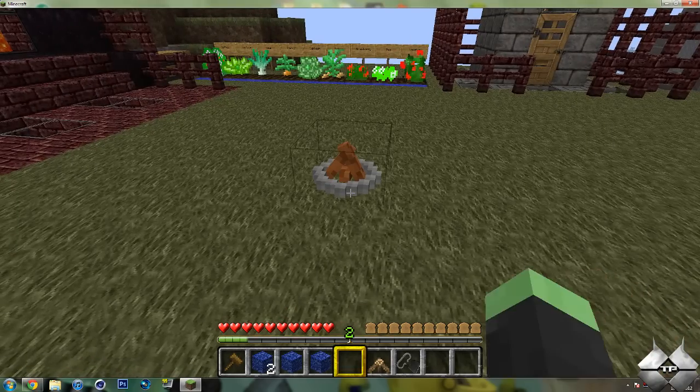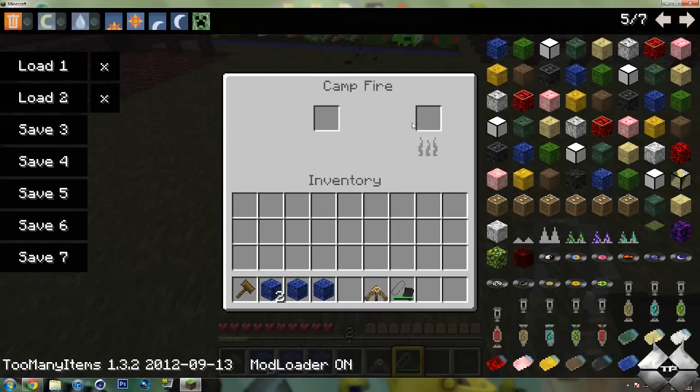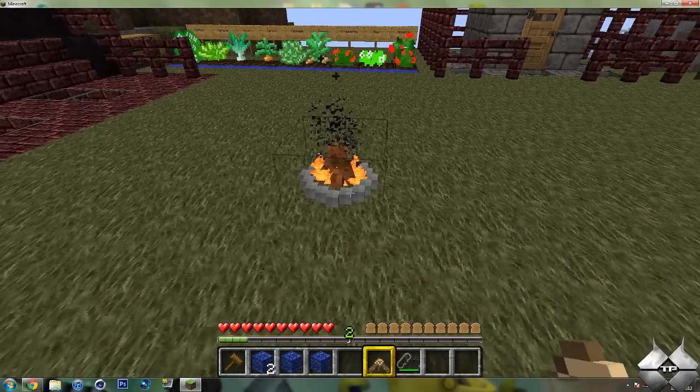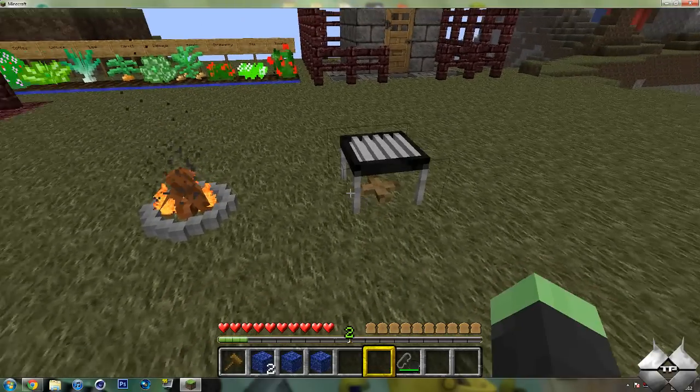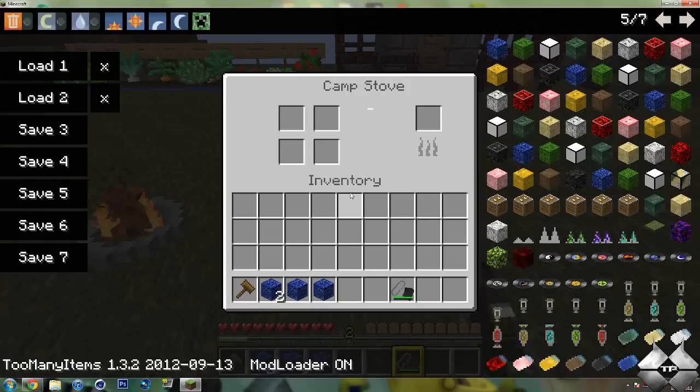Now I'll go ahead and show you the campfire. So here's the campfire. You can right click on it and you can cook things in it. And then we also have the camp stove. Light it with flint and steel, and you can cook things in this as well.